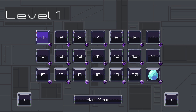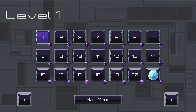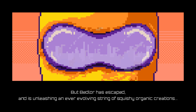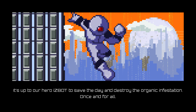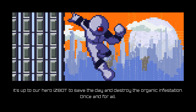There's a collectible in every single stage — I've gotten them all — but I'm going to try and get them again. Anyway, this should be one video. Robots have finally overcome the tyranny of organic enslavement by defeating the evil Prime Leader Bedlor, but Bedlor has escaped and is unleashing an ever-evolving string of squishy organic creations. It's up to our hero Izbot to save the day and destroy the organic infestation once and for all.